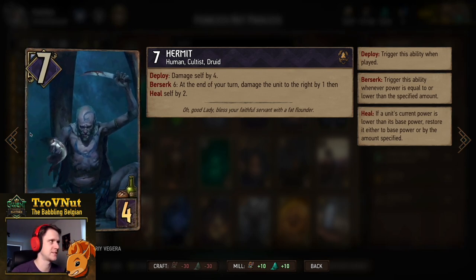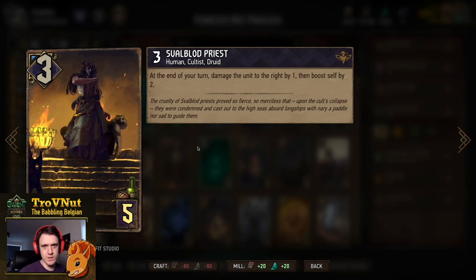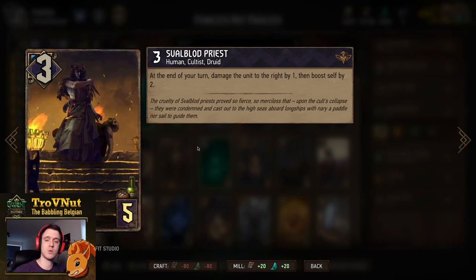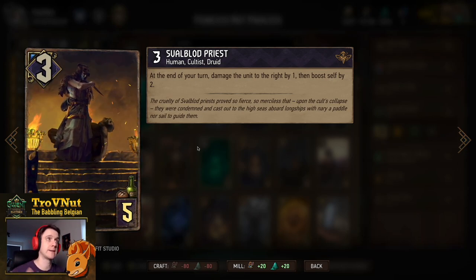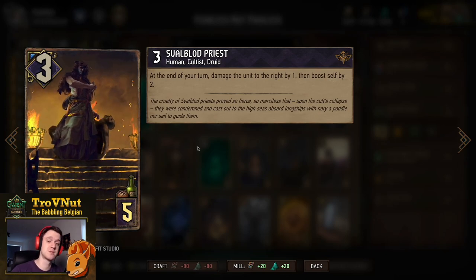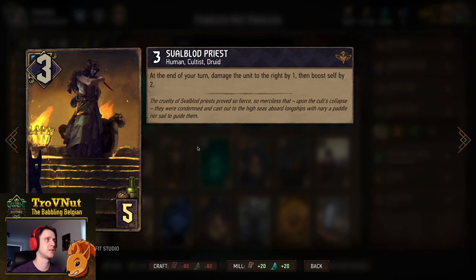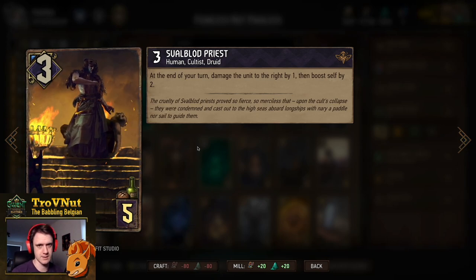The Svalblod Priest is very similar — starts at 3 power for 5 provisions. At the end of your turn, without any caveats, he damages the unit to the right by 1 and then boosts himself by 2. The key difference is he's boosting, not healing, and you don't need to be damaged for this ability to trigger — he does this regardless.